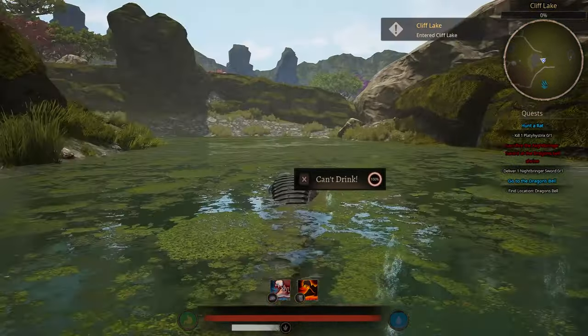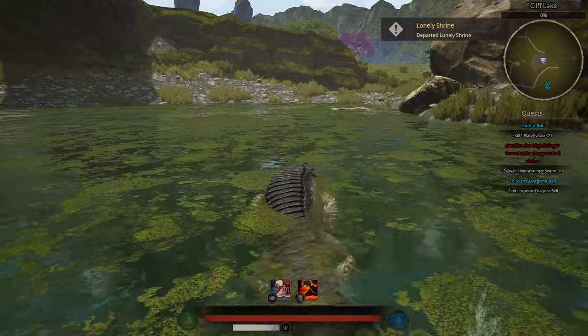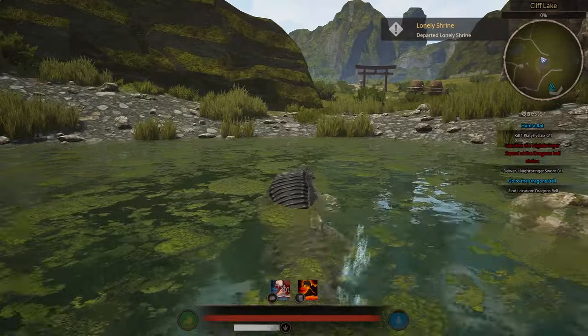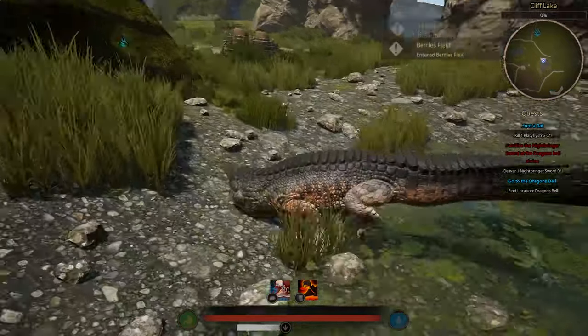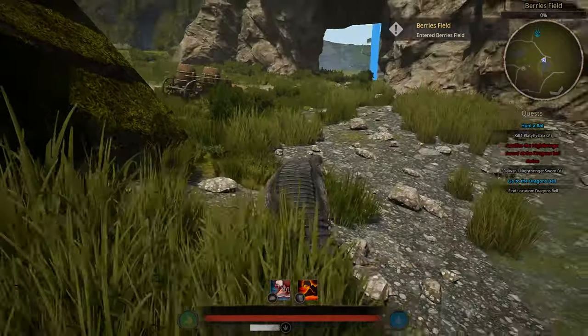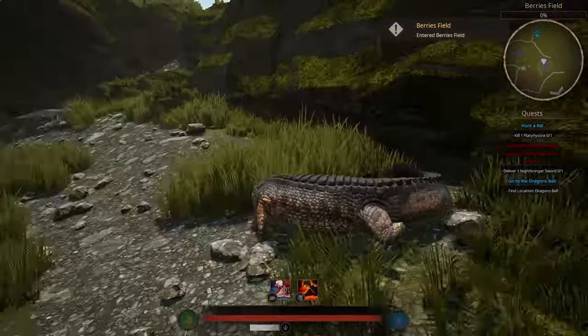The first thing you want to rely on is precise movement. Precise movement is very good in this game and applies to every dino. It's a perfect way to watch your back if you're getting circled or attacked from all angles — you can just turn in place. Precise movement means you stay in one spot but can turn around faster.